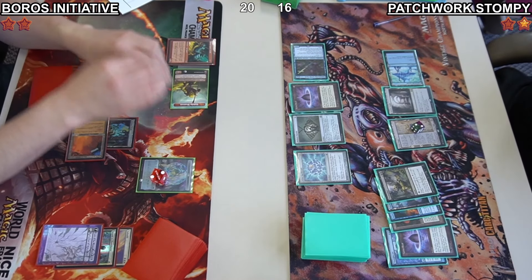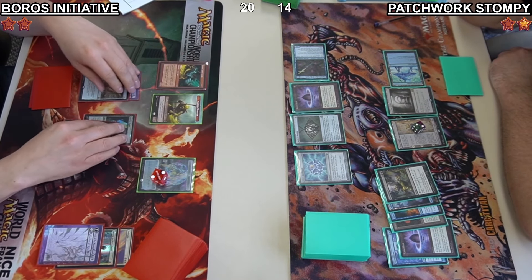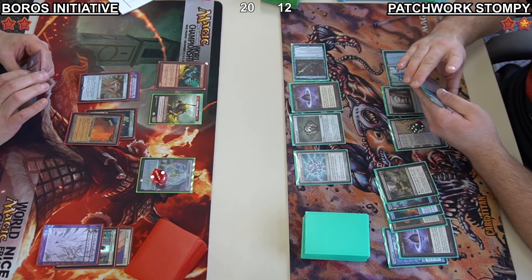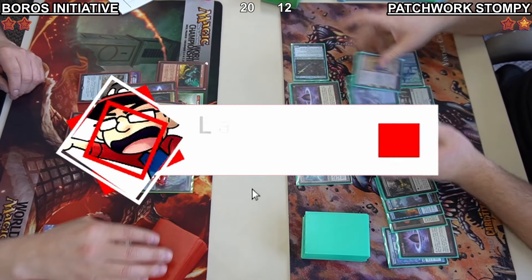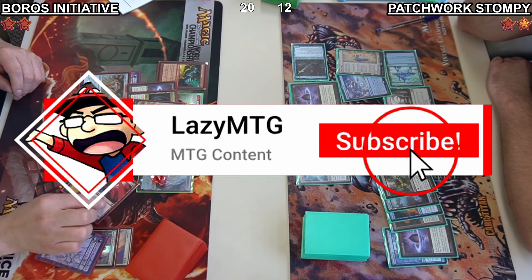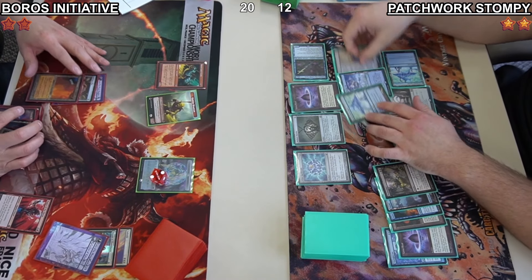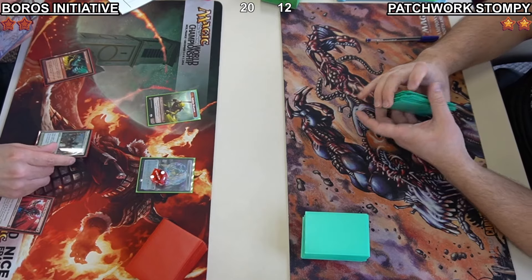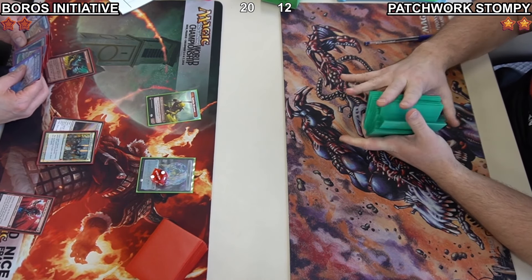Jacob goes down to 14 — 4 from the Dismember and 4 from the 2 Goblins. Daniel is just going to concede. He's just found mana over and over again. That will be a little bit of tilt — Daniel scoops it up. That means Jacob is on his way to the finals.